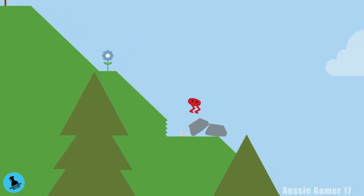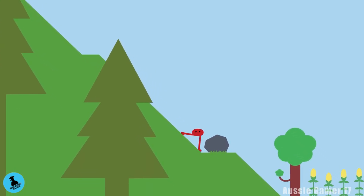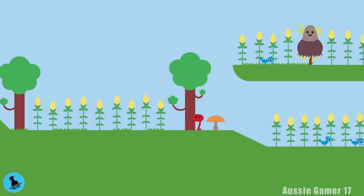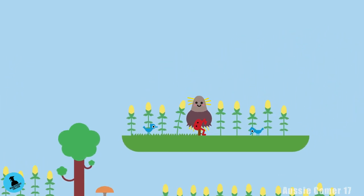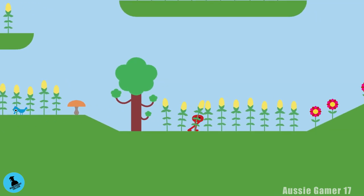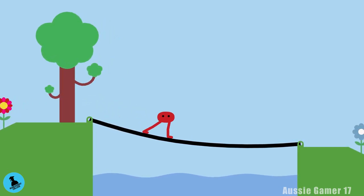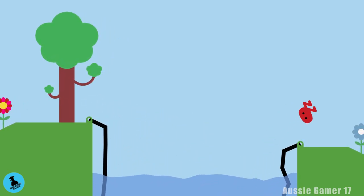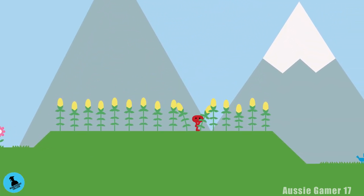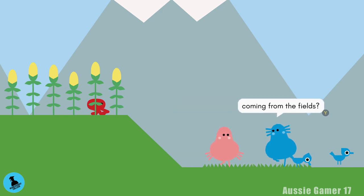Head back out of the cave, over the rocks, and roll down the hill. Skip the mushroom — we do not need to go up the top, just continue along the bottom. When you get to this bridge, head across. It always breaks; there's nothing you can do about that, it's actually story related. There's a little cut scene and dialogue here that we'll skip through.